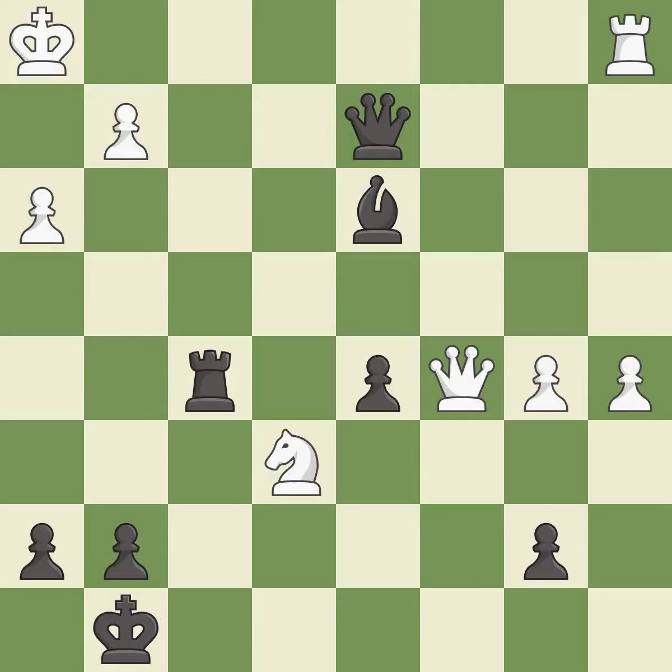This allows a forced checkmate. This threatens to take an outpost with a bishop — it is an inaccuracy. This is the strongest option. It is best.